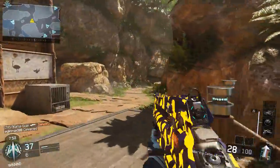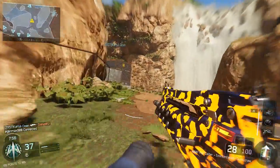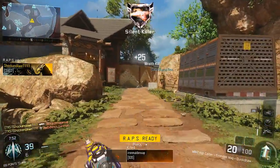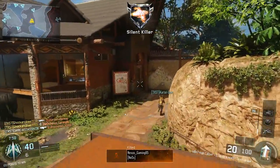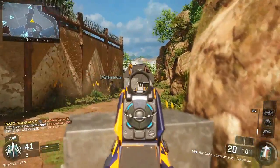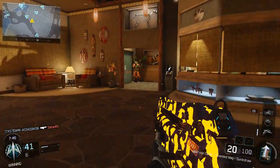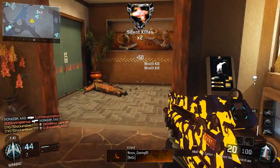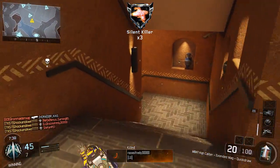The further you go, the more bursts it will take, and accuracy matters too. Because it's not a fully automatic assault rifle, getting your sights onto the target and killing them immediately allows you to move on to other targets. That's where Quick Draw shines — it helps you snap onto and eliminate a target as quickly as possible.